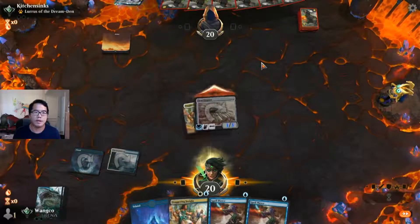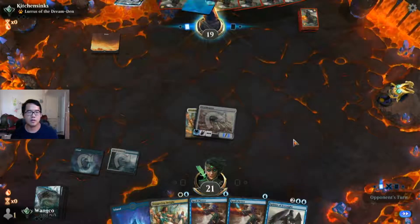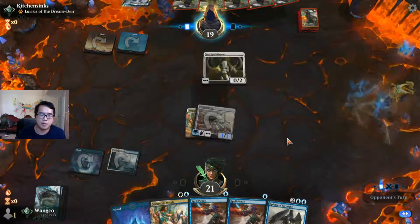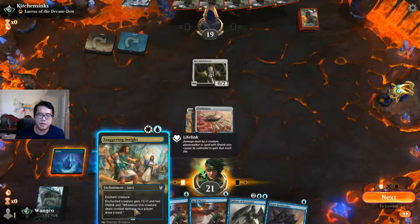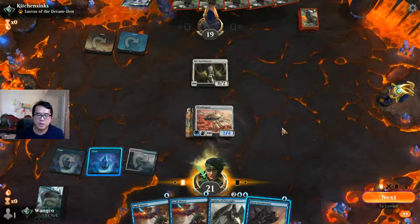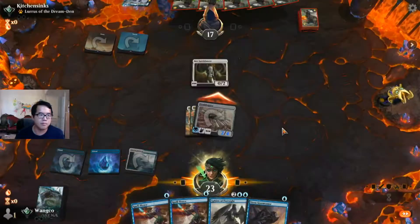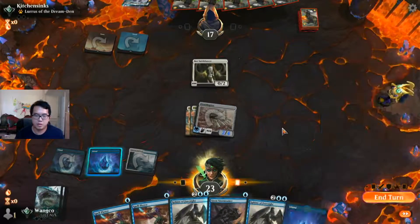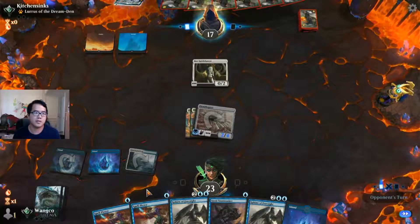They don't usually have a lot of removal. They've got the Dinosaur Exile card after sideboarding. Let's get another Staggering Insight. It's a little unfortunate I have to double-stack it on the Ornithopter, because then I lose Lifelink on one of them more or less, but getting the cards is really critical. We're going to Spell Pierce whatever enchantment they play — hopefully it's not a one-mana enchantment.